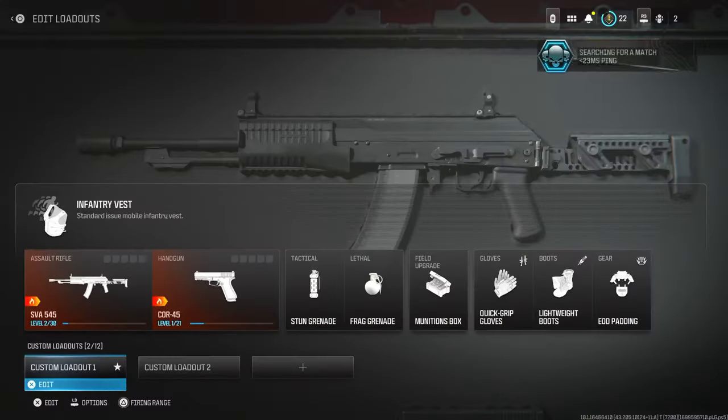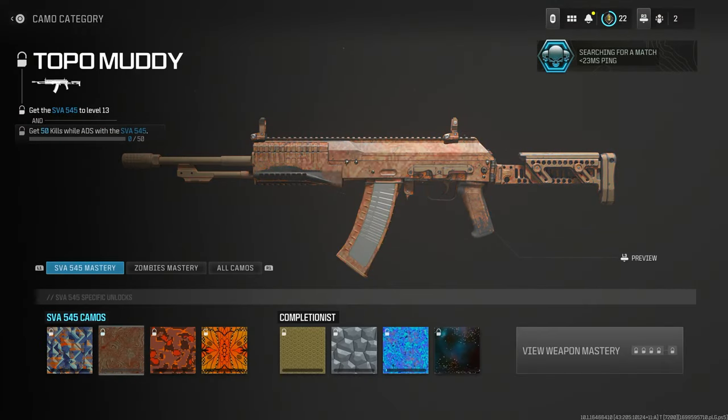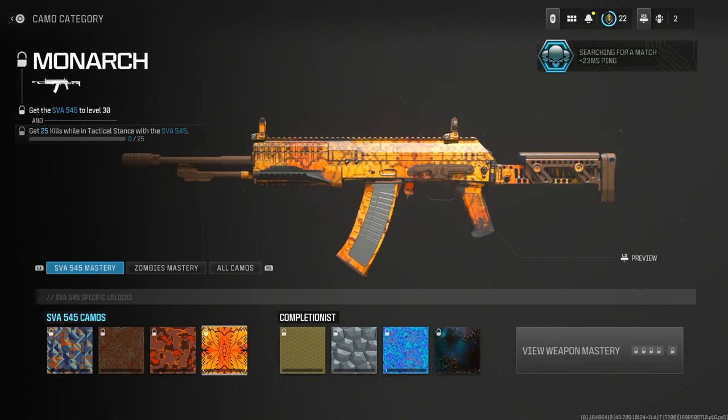We're on the road to 60,000 subscribers. We're going to make this video very short and sweet — probably like a two-minute video. On screen, you're going to see that you need to get 25 kills with an assault rifle while using the tactical stance.